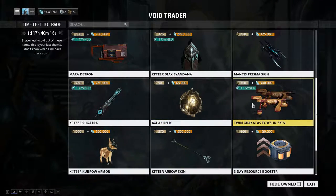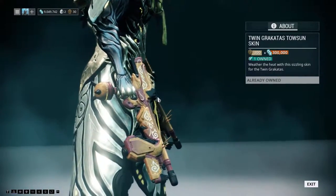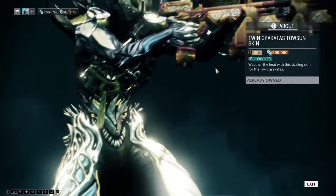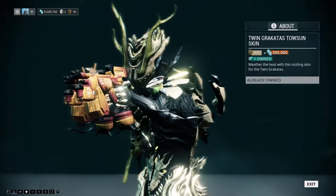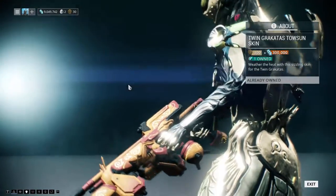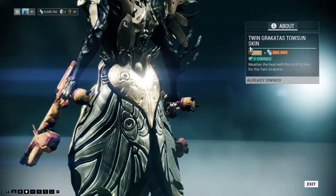We have the Talusen Krakata skin — it's pretty cool. This is part of the Talusen series of cosmetics. I know there's a Centurion Thousand-Seven Dana you can get too, but these look pretty sweet if you're a big Krakata user.